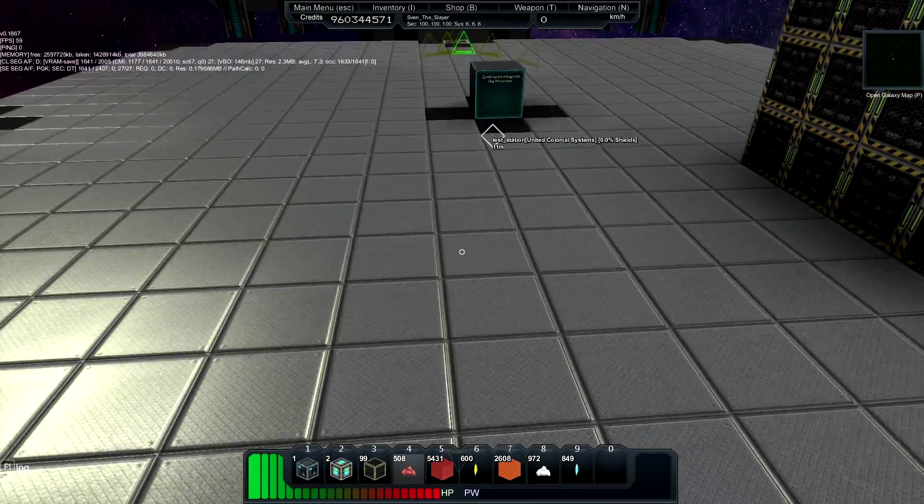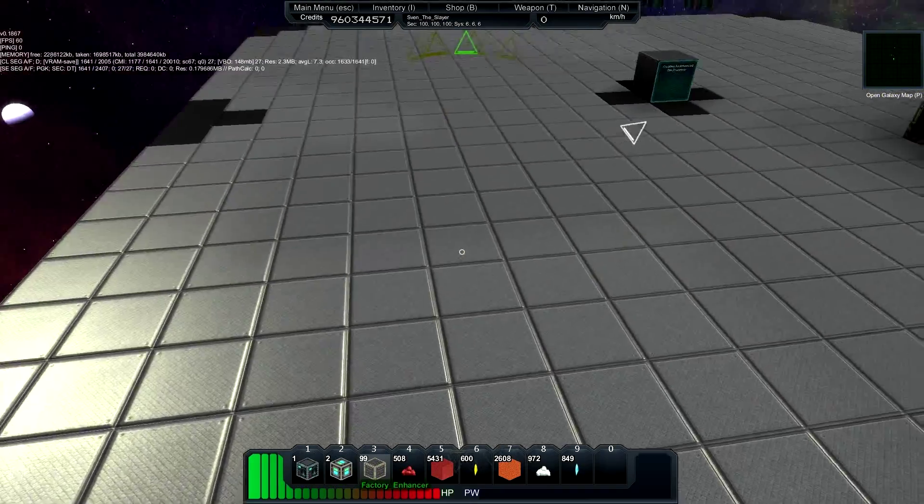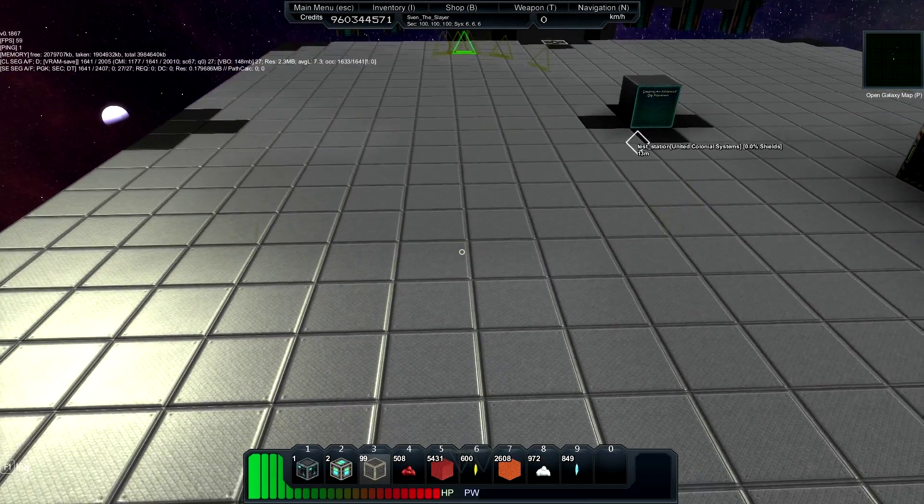What you'll need is a capsule refinery, two storage chests, and as many factory enhancers as your power system can support, or as many as you want.